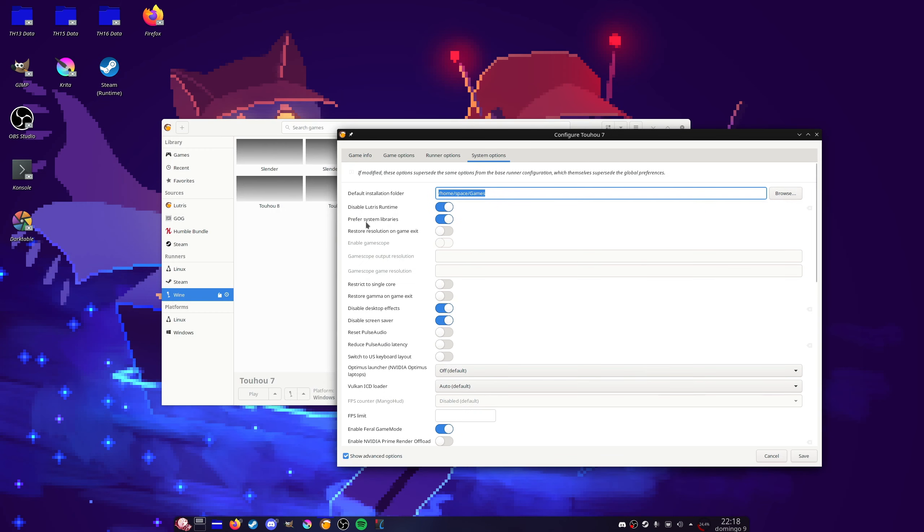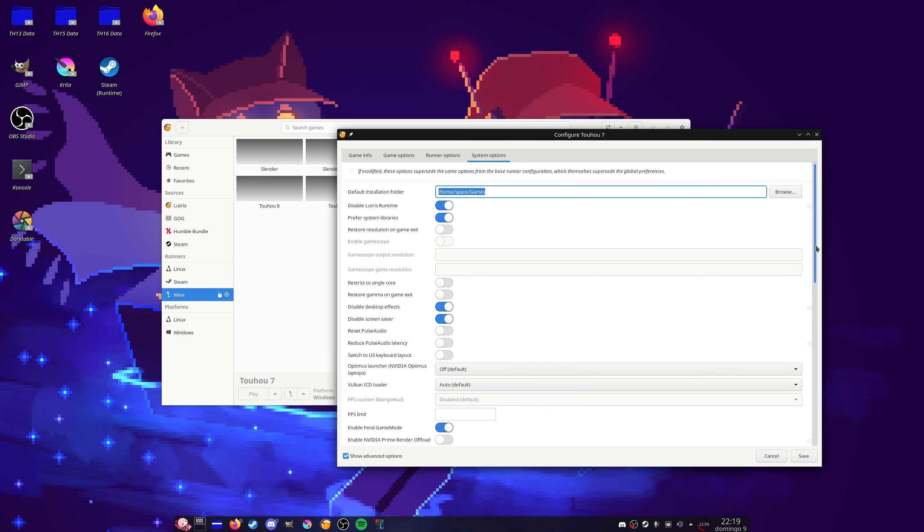I believe you can either keep the runtime on or off, and the next setting is just personal preference. I recommend disabling Restrict to Single Core for obvious reasons. This setting is also personal preference. And obviously you want to disable Desktop Effects and Screen Saver. Desktop Effects is a bit important — unless you disable the compositor manually, of course.